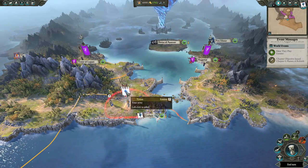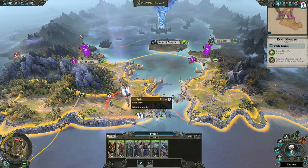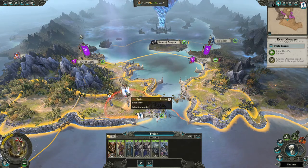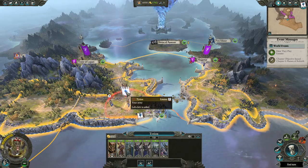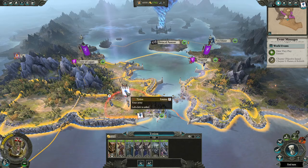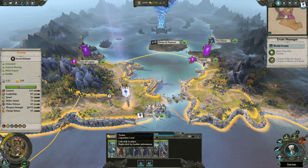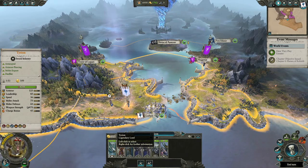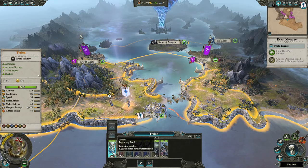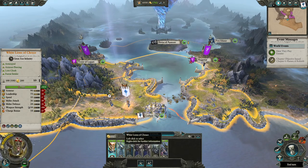In Total War Warhammer 2, unlike older games like Medieval 2 and Rome 1, you have to have a general commanding an army. You can't just have a random unit leading the army — it won't happen. And unlike those older games where you could move and separate individual units, you can't do that here. This is all one army — it can never be split up.